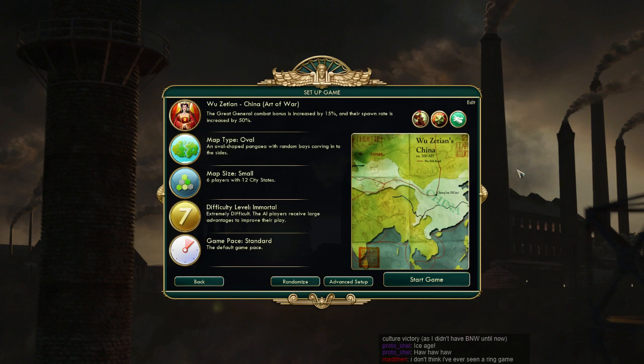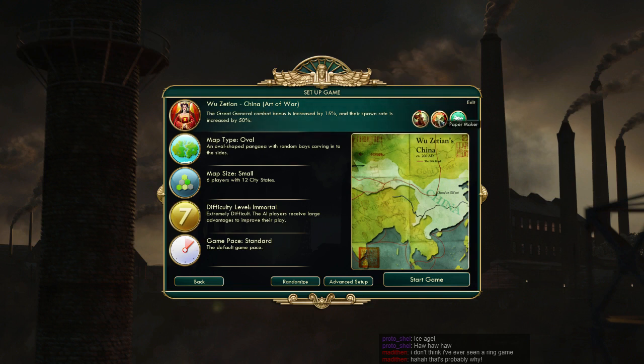China Immortal run, going for Domination. China is one of my favorite civs because they have this wonderful unit called the Chukonu, which is just a crossbowman except it has Logistics right out the gate, which is double shot. It's a beautiful thing. It's a level 5 upgrade normally, but instead you build one and get it right away — double shot, double damage, double XP.